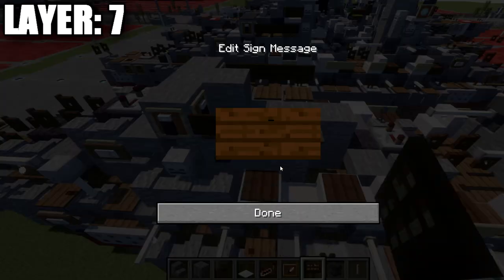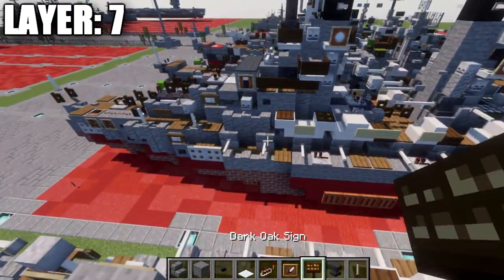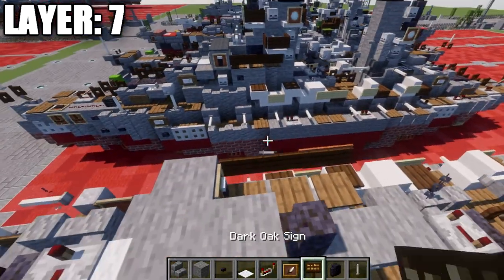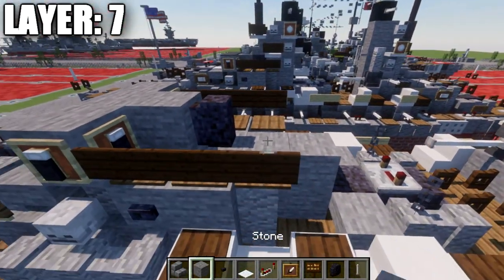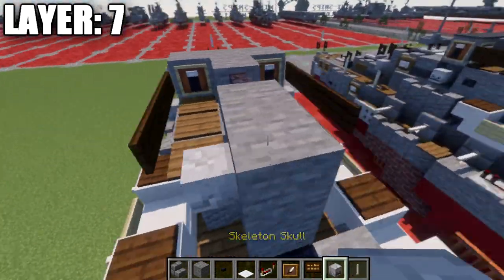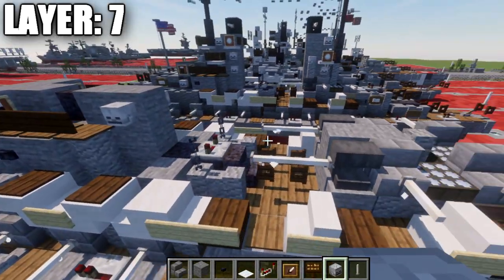After that, place down a blackstone wall in the center, and then 2 stone blocks going back from it. Place down a skeleton skull on the side of the stone block to both sides.